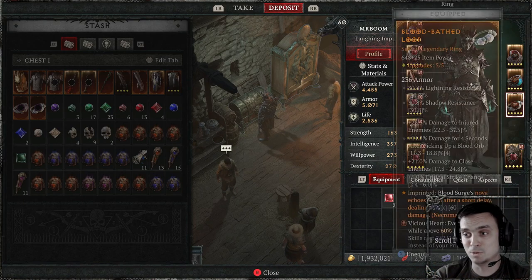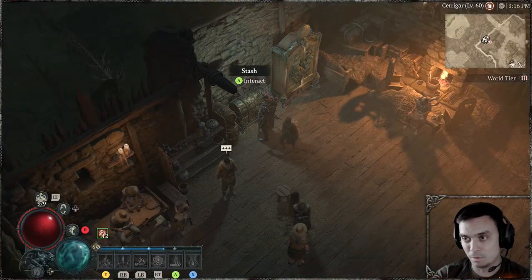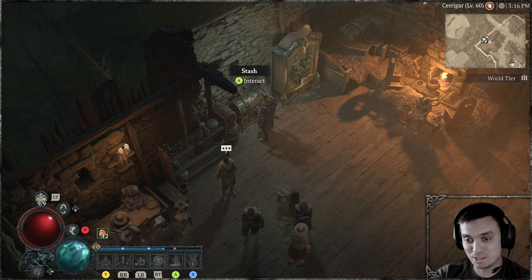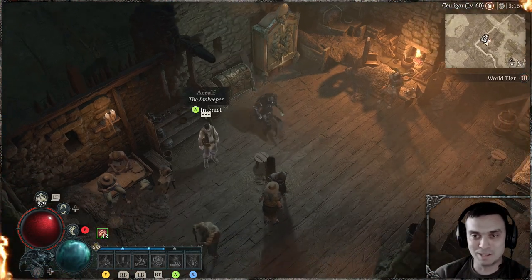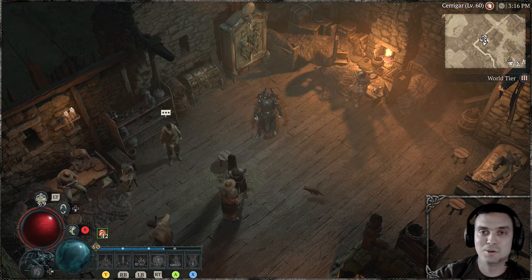This is the build that helped me push Tier 20 Nightmare Dungeons on World Tier 3. I tried to go up myself but the final boss is still dealing a decent amount of damage. So I think I'll wait until I hit 65 before I proceed to World Tier 4. It is what it is.